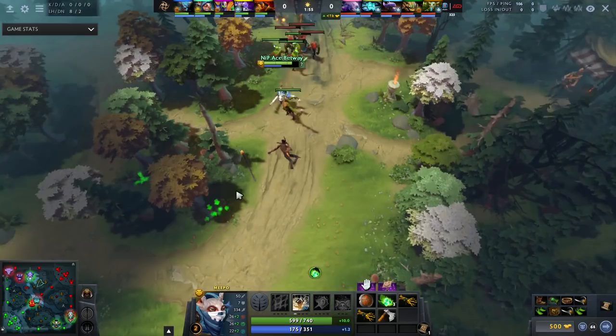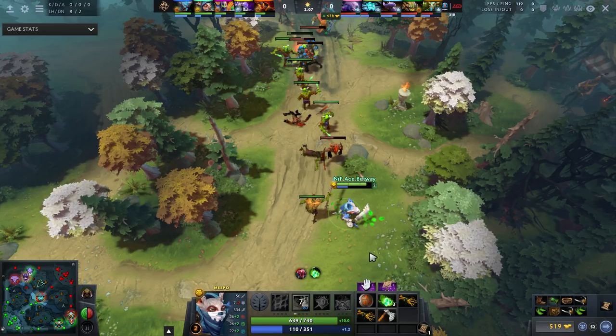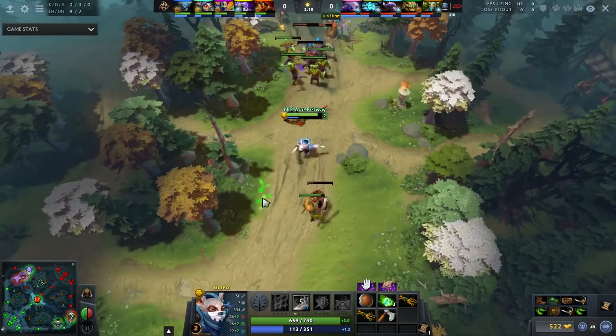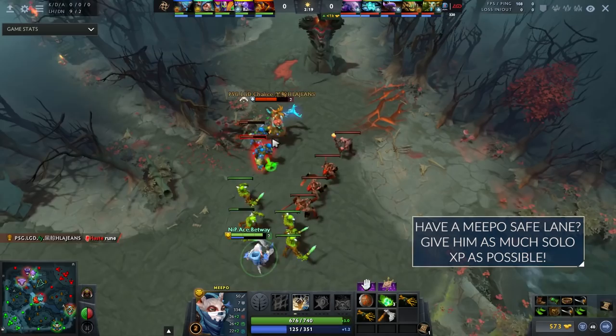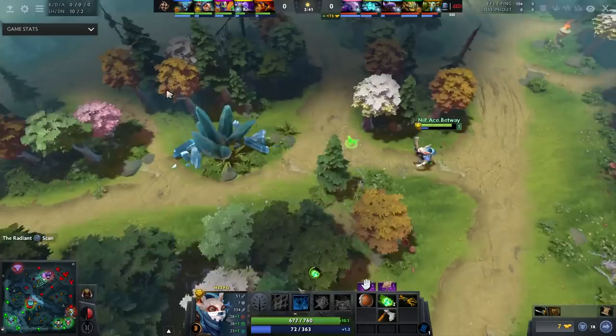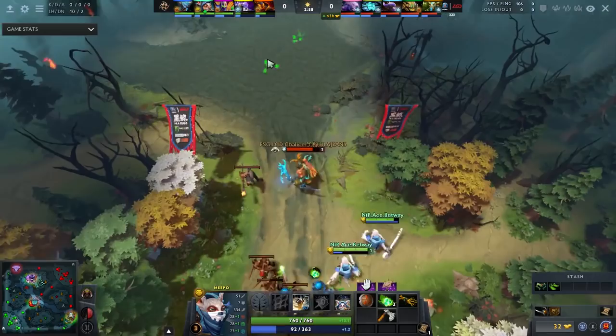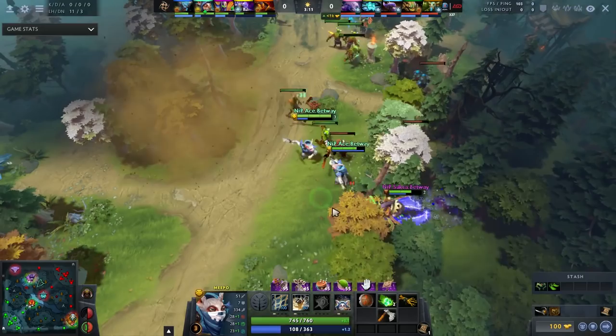When you hit level 3, things change because you have quite a bit of kill potential. What's really important to note is what his support is doing in lane. If you're ever going to lane a side lane Meepo, you need to instruct your support to give Meepo as much solo XP as humanly possible, otherwise he's not going to hit the spike where he can go jungle. The cool thing about giving Meepo solo XP is that he can then go jungle, allowing the underfarm support to take the lane and catch back up.